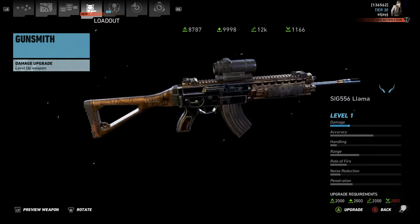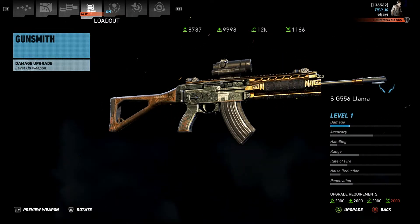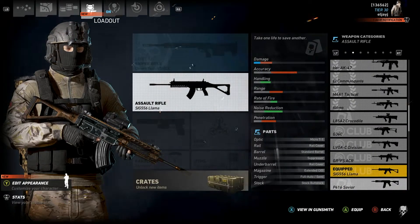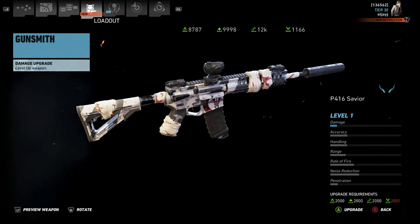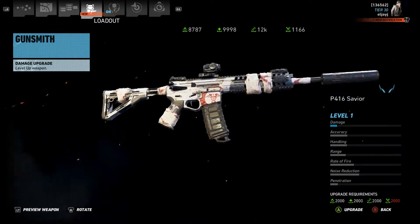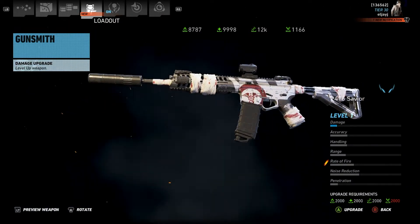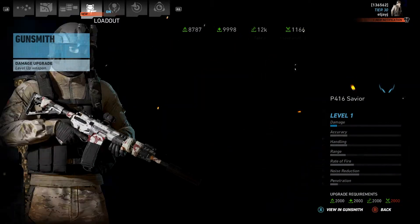Now this is the SIG-556. Couldn't change anything on this if I wanted to because it's not a weapon that you can change. And once again, this is the P416 Savior. This is a weapon that you cannot change from how it comes. And of course, that's not it either. It doesn't really look anything like it.